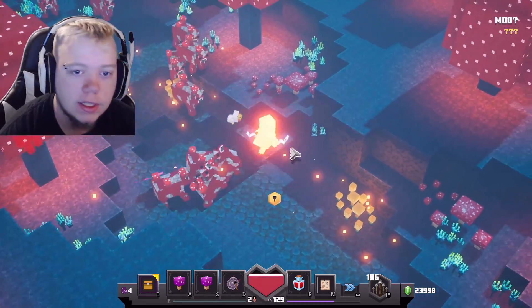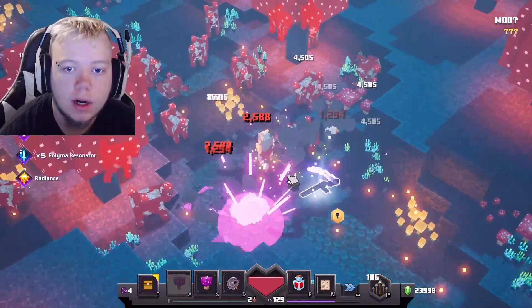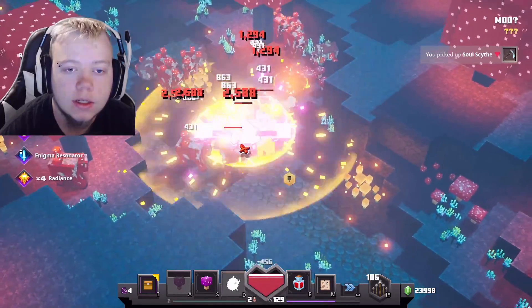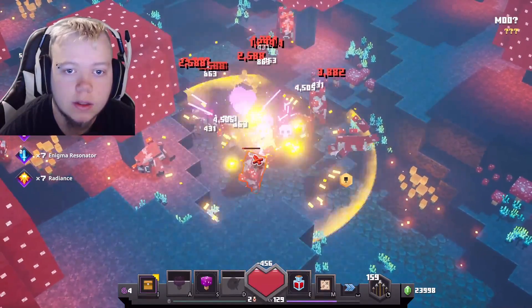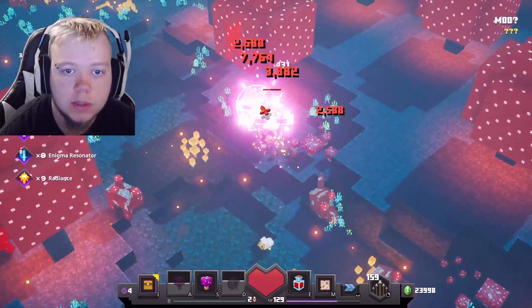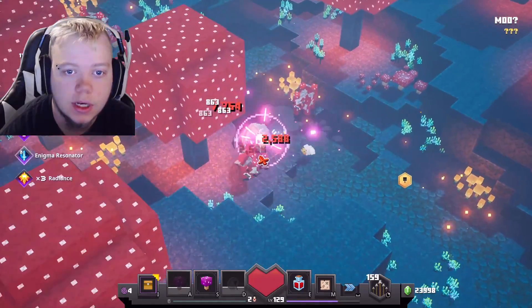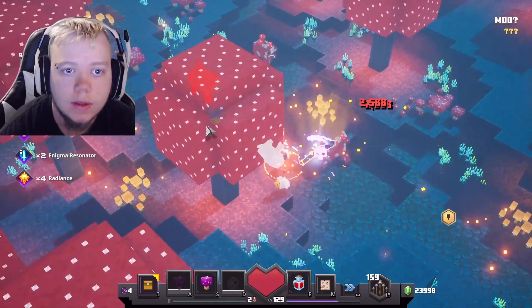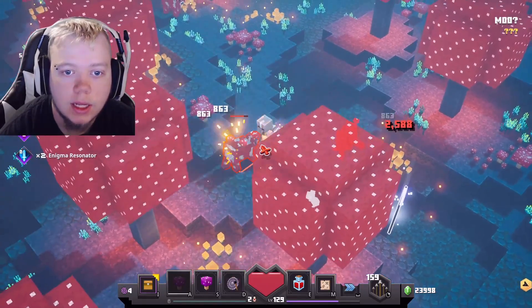The first thing we're going to showcase is how this build does on mobbing. Let's see how it does on the Mooshroom Island. We are on Apocalypse 6. I think it's pretty quick. I'm killing these Mooshrooms, and these Mooshrooms can be tanky, especially before you have your first build setup. And they are dying fairly quickly, I would say. Just taking them out.